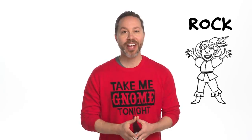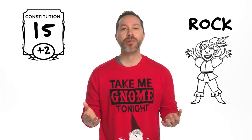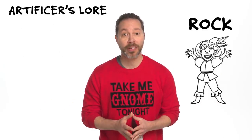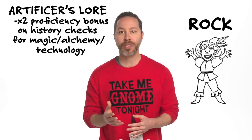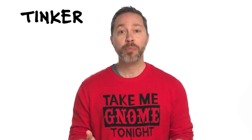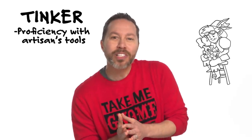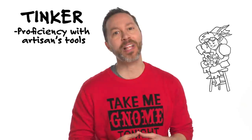Rock gnomes, on the other hand, are hardy tinkerers with increased Constitution and a mastery of lore. Their Artificer's Lore ability allows rock gnomes to double their proficiency bonus on all History checks related to magical, alchemical, or technological items. The Tinker ability makes rock gnomes proficient with artisan's tools, which means they can build tiny, adorable clockwork devices with their tiny, adorable hands.